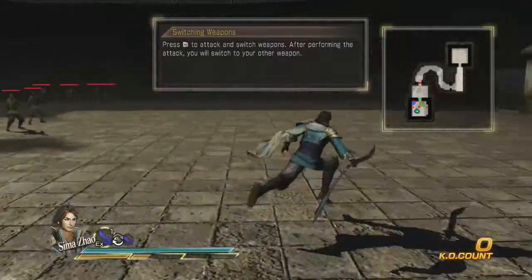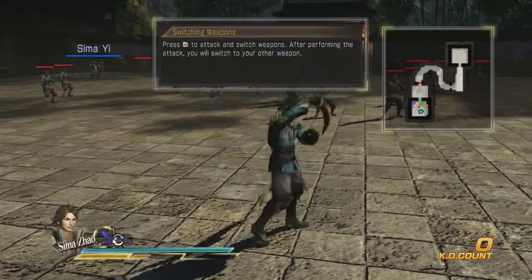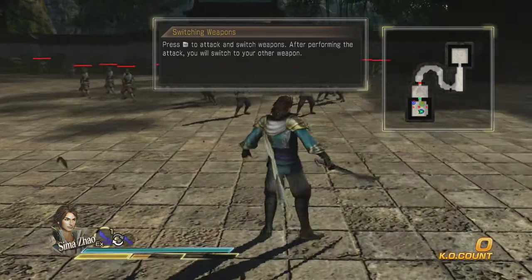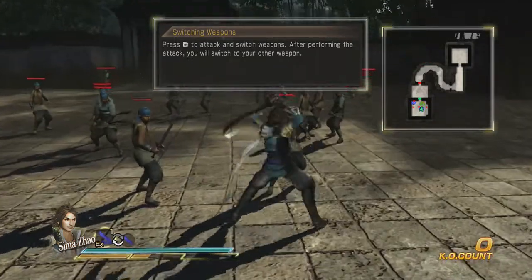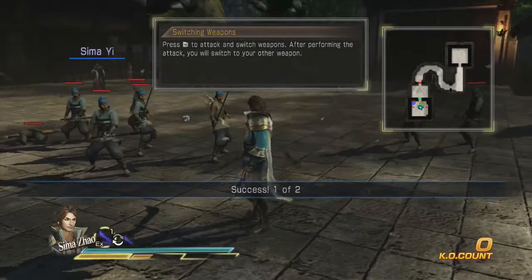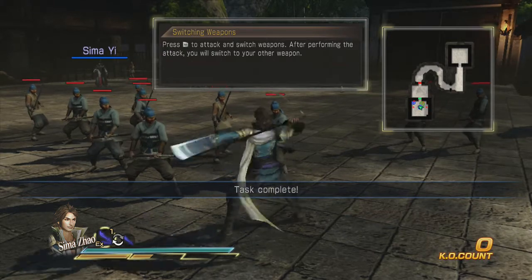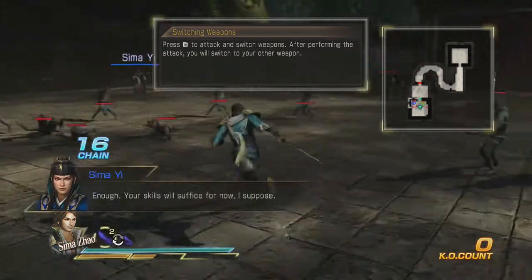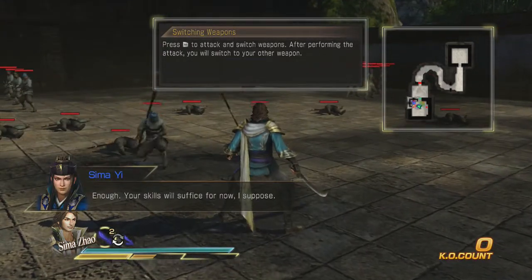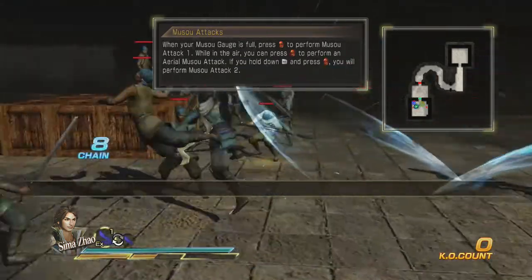Switch attacks are used by hitting the right bumper button, which is how you switch weapons, and they always do an attack beforehand. So hit right bumper — that's an attack, then switch back. Depending on the weapon you have, it'll do a different type of switch attack, and you can sometimes volley the enemy from it. That one doesn't do a very good volley, but if you do a switch attack right here and then start attacking, you can volley your enemy.